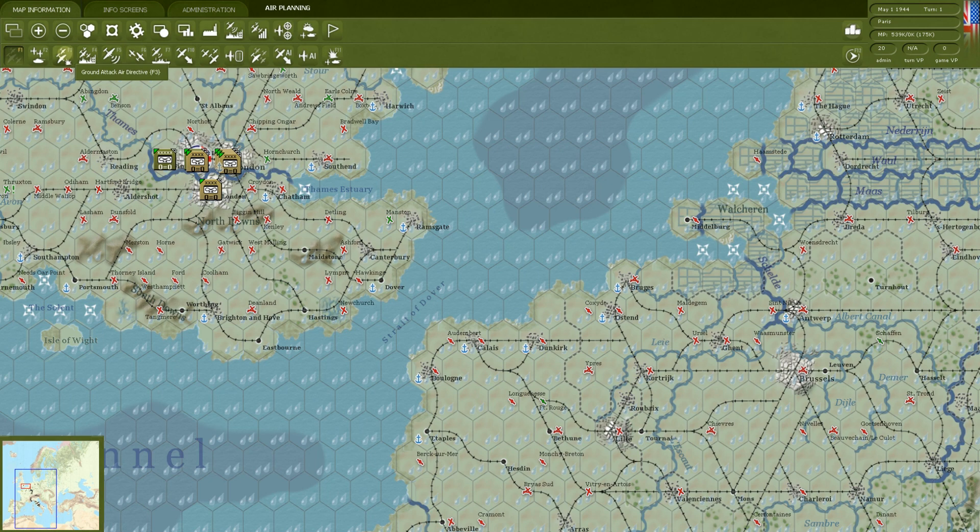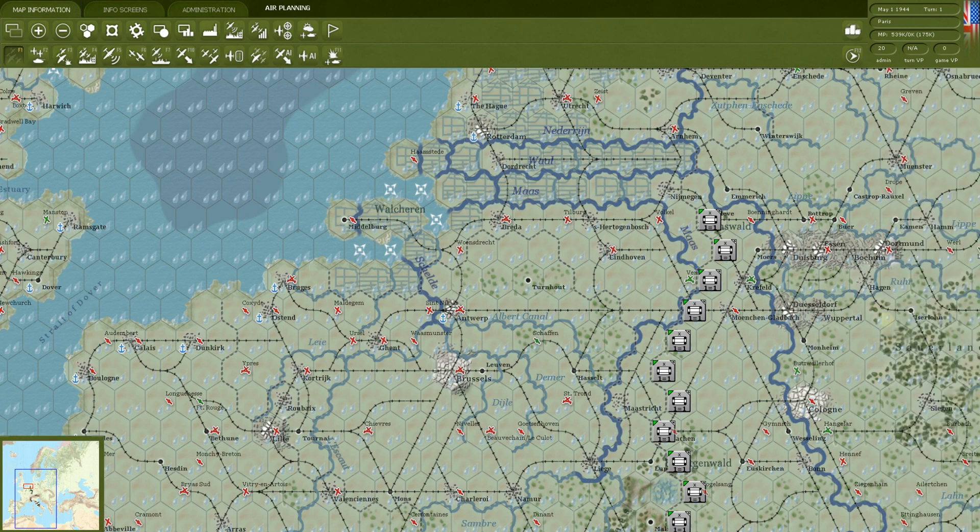Ground support is more general: if I get attacked, I want bombers to go help my ground forces. Ground attack is more specific: I'm going to go hit a certain thing. Think of ground support as a general directive, ground attack as a specific bombing mission. Strategic kind of speaks for itself — you're going to try to hit German infrastructure. Recon also speaks for itself: you're going to find out where German units, production facilities, and oil facilities are.